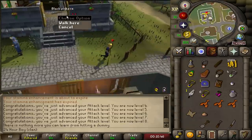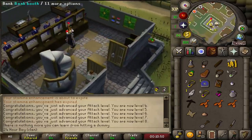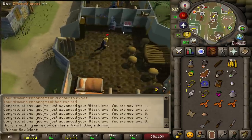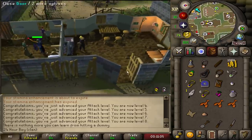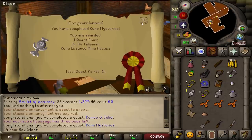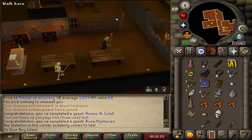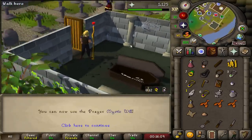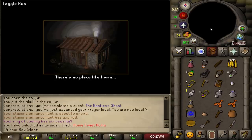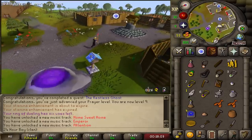Using the cooked meat on the range — Romeo and Juliet completed, Rune Mysteries completed. Stole the skull and ran away — you don't have to fight him. Level 9 Prayer now. Using the house teleport to get to Rimmington, then doing Witch's Potion — I already have the onion and burnt meat. More Magic XP — level 10 Magic already.